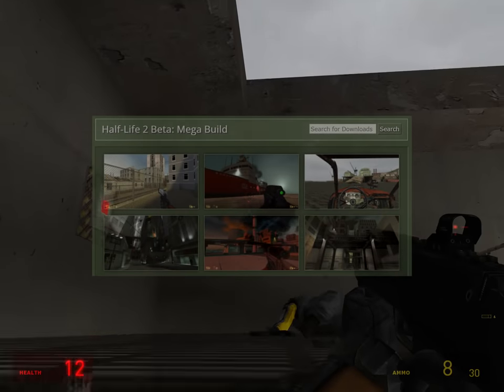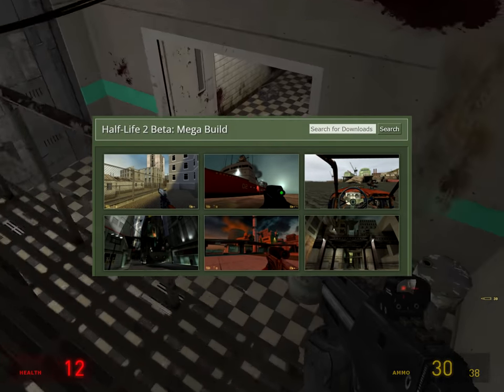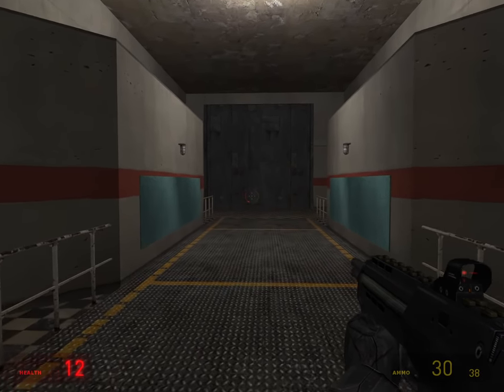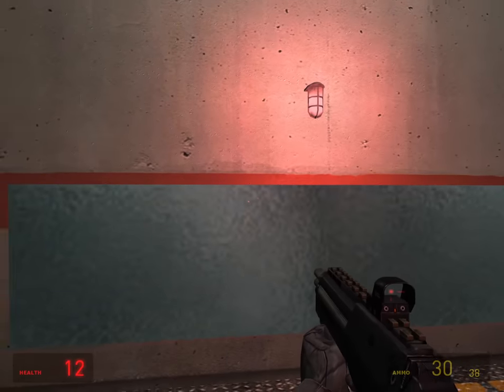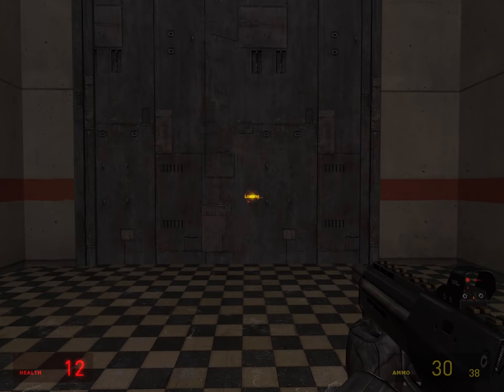To play The Thing, I used the fan-made Half-Life 2 beta mega build from 2018 that comes prepackaged with the campaign. This allowed me to enjoy it on a more stable platform that crashes a lot less, and if you're planning to give this a crack yourself, I'd highly recommend you do the same. But without further ado, let's have a look at what The Thing has to offer.